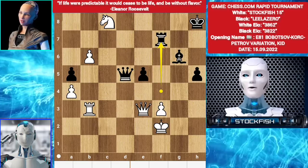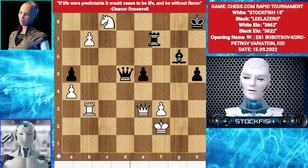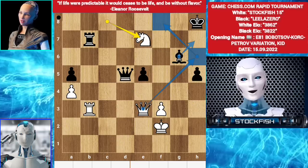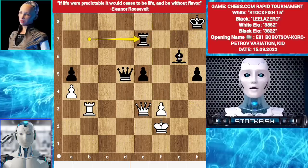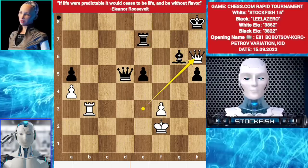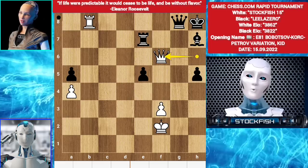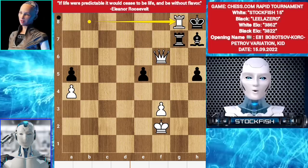Knight takes g8. Rook f7. d7. Rook takes b7. Knight e7 — I sacrificed my knight. You have to take the knight; Queen h6 check is coming. There is mate in 2. Queen f8. Queen g8. Queen takes g8. Rook takes e7. Queen h6 check. Bishop h7. Rook b8 check. Queen g8. Queen f6 check. Rook g7. Rook takes g8 check.